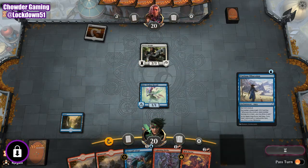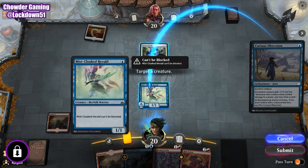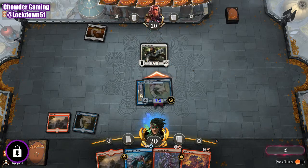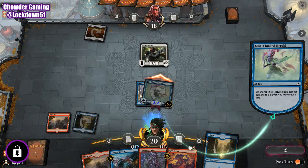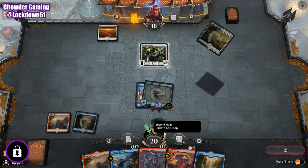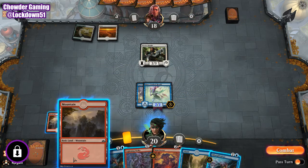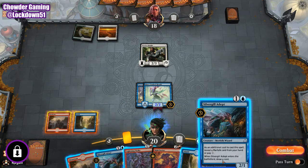Needs an enchantment — we're going to do Curious Obsession. Attack in. We need to get some kind of other Merfolk in our hand, so we can put Silvergill Adepts. Let's get another land. Could be worse, could be a lot better though. Going to pass. There we go — Silvergill. We're going to play Silvergill first here.